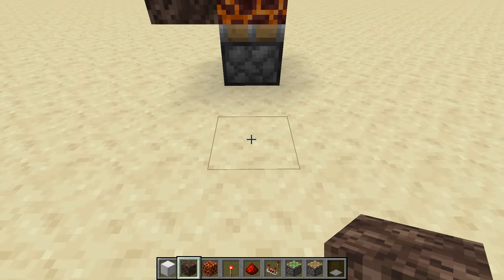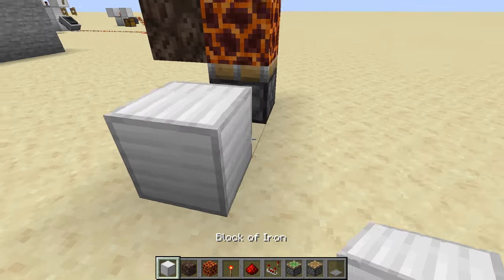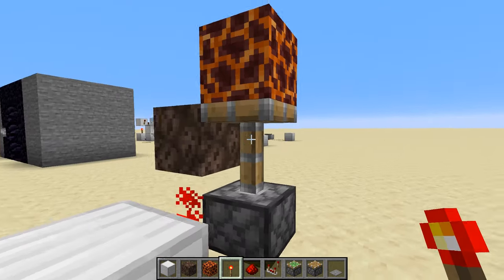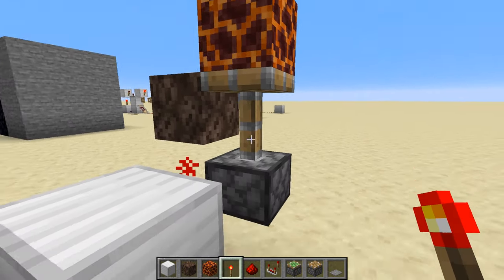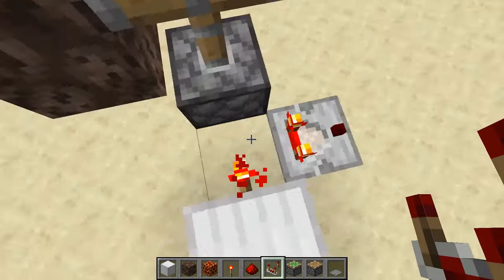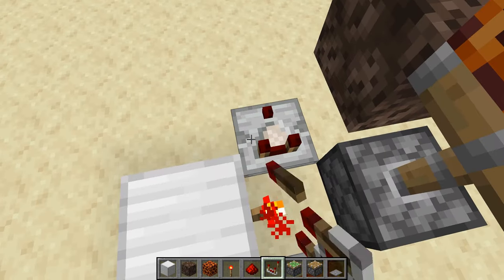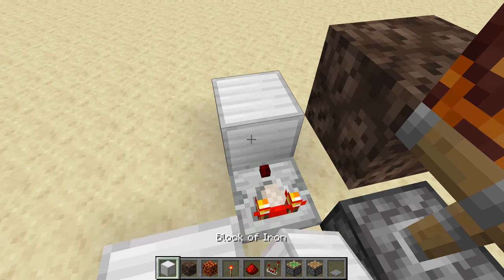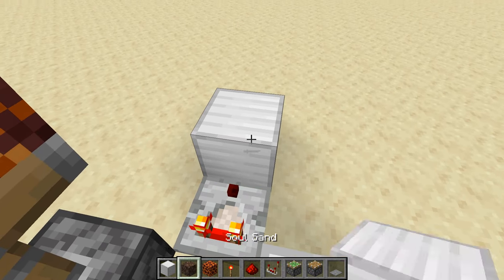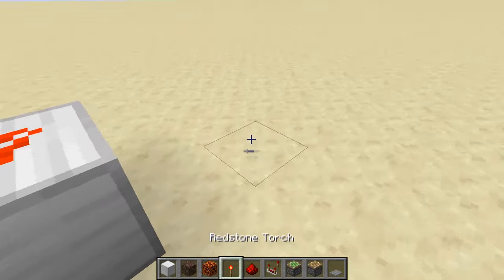Put the other block right beside it. Now you want to put a regular block that you're going to be working with, and put a redstone torch against it. You can see the sticky piston extends — that's what we want. On each side of the spot with the torch, put a comparator, a block, and a redstone dust on top.